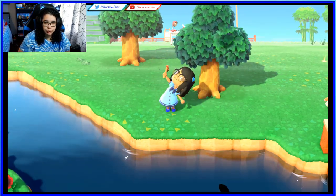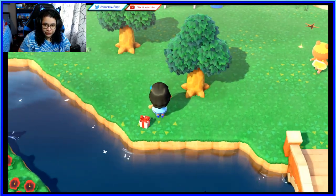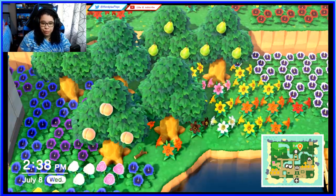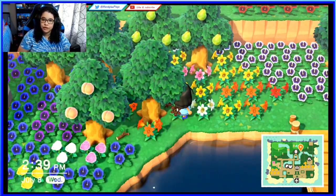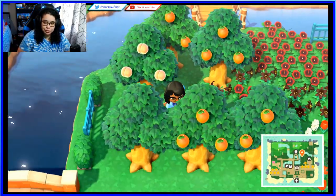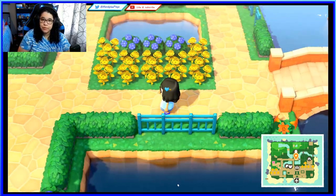I'm getting a lot of balloons right now — gotta catch them all! Over here we have some trees. My island is lacking trees because they take up so much space. I have some peaches, but my native fruit is actually pears — though I'm running out of pears too, which is kind of sad. We have oranges, more peaches, and over a bridge, here we have the museum area.